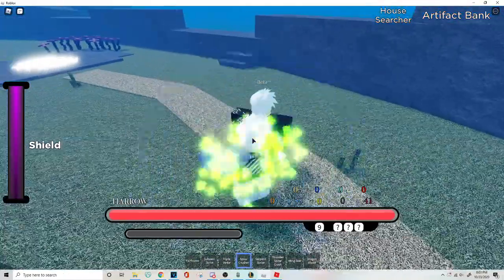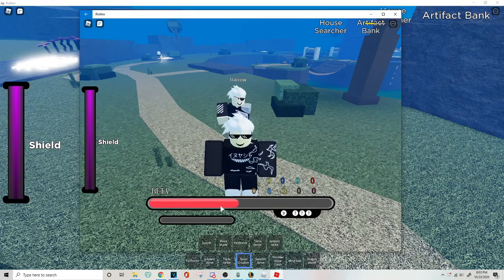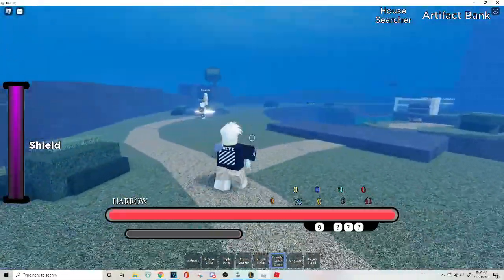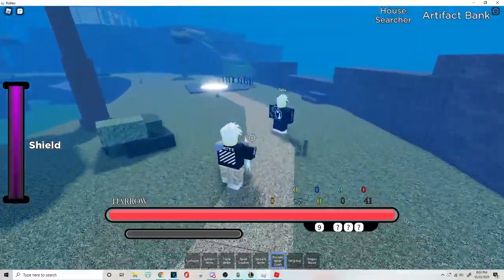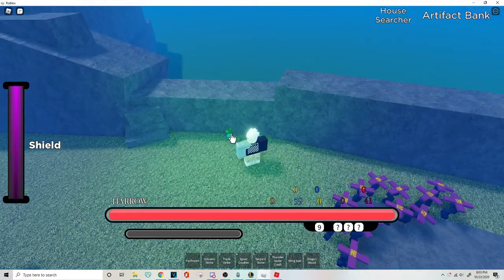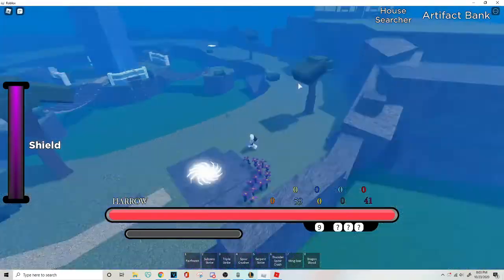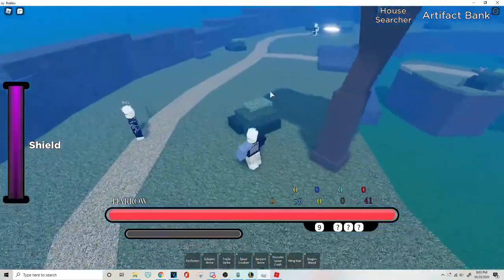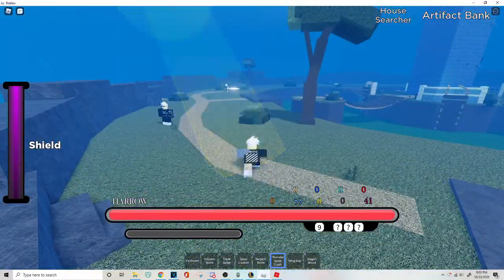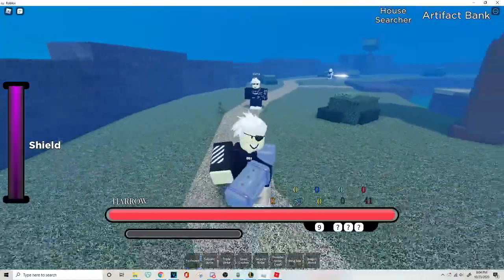Alright, spirit crusher does a lot. He was at full HP, it went all the way down — that's about 25%. This move, thunder spirit crusher, is really weird because it won't hit them consistently. I did it — he was at full HP, about 25%. I can do that again.